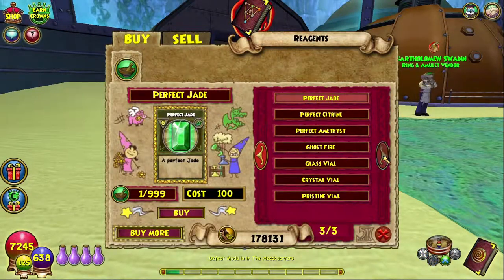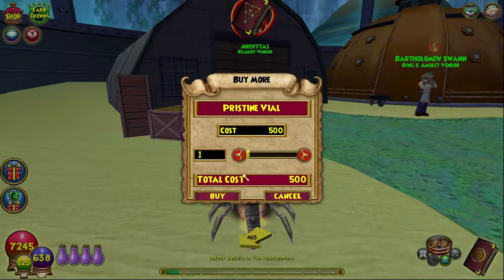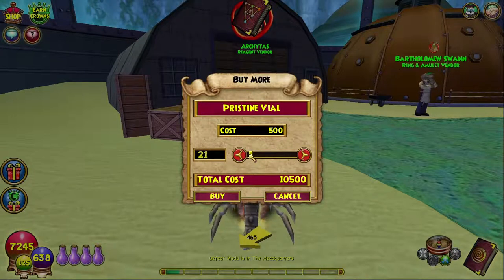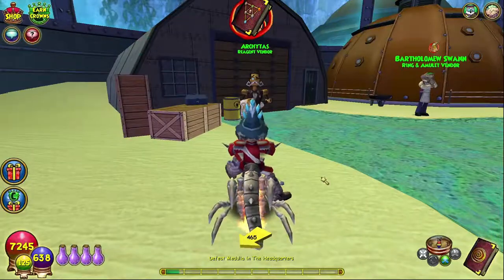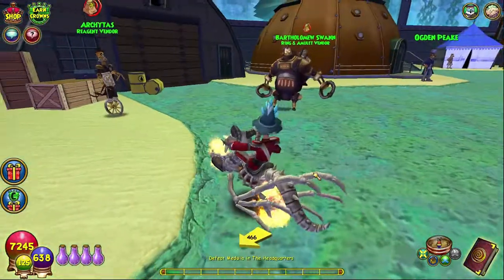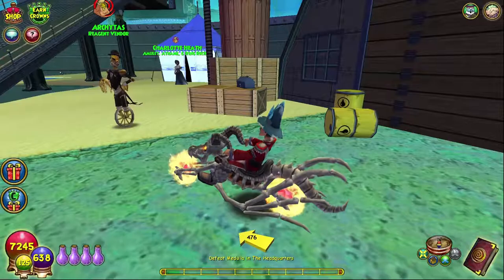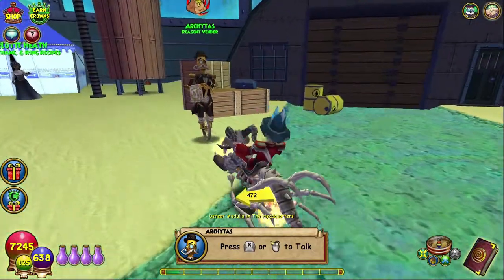As you can see here, there are Pristine Vials that you can buy and you can buy a whole bunch of them. The only thing is they cost 500 each, which to some people may be a lot of gold, especially if you're going to buy like 20 — that costs over 10,000 gold. You can also get them at the bazaar, but you never know if they're going to be there. Celestia is always your best bet.